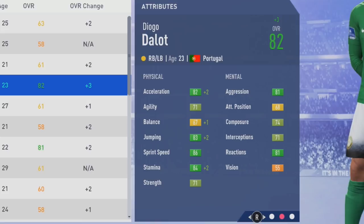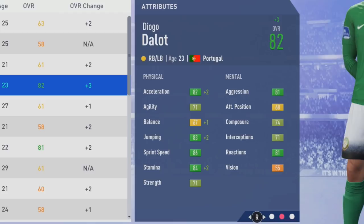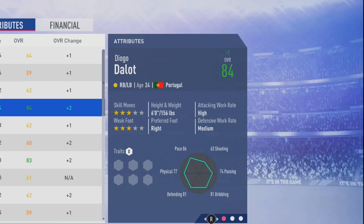Now at 82 overall at age 23 — really not far from his potential. Acceleration, stamina, and jumping up by 2 points, and a plus 1 to balance. Tactically: curve up by 3 along with dribbling, plus 4 to crossing, ball control up by 2, heading accuracy up by 7, marking up by 4 to hit 83, a plus 3 to short pass, slide tackle up by 3, and a plus 4 to stand tackle. He now hits his potential of 84 overall.